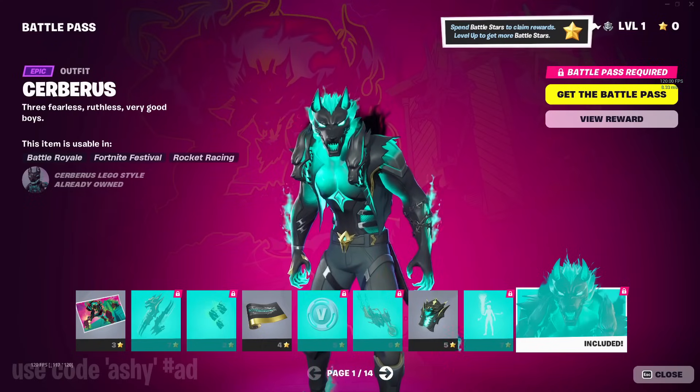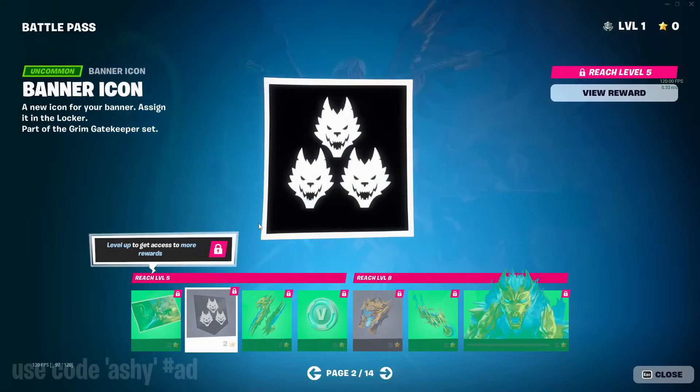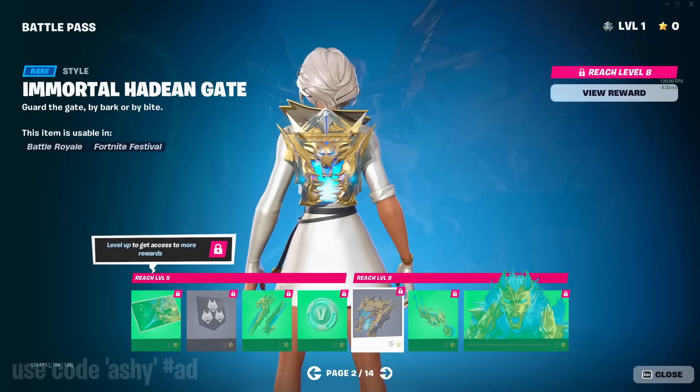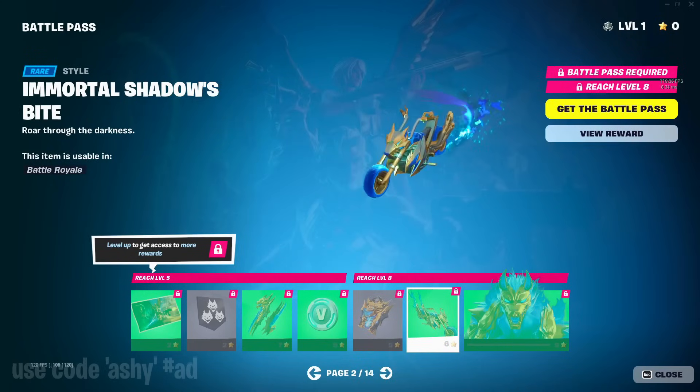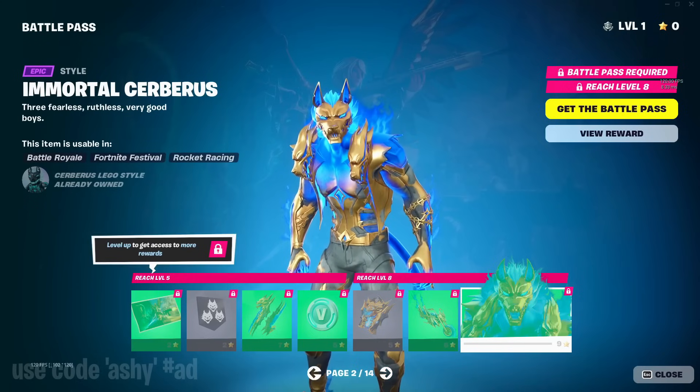This will be the first skin of the battle pass. Onto the second page, we got the Rise of Phantom banner. This is edit styles of the pickaxe and edit style of the bat bling. Page two is basically just edit styles with the blue and gold style of the skin — kind of clean.